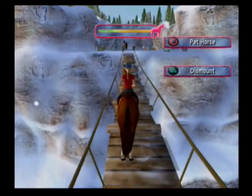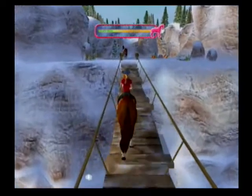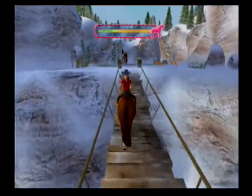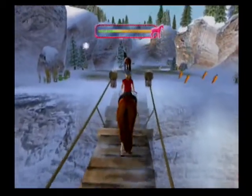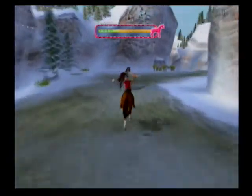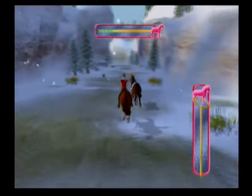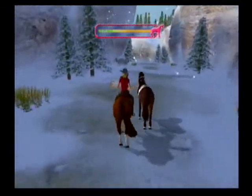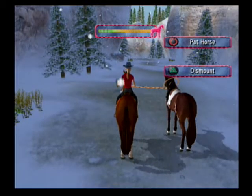Let's see some carrots over here. Let's try to catch the horse. We need to be close to the horse to use the lasso. Press the S button to throw the lasso. Great job! We've rescued one of the horses.